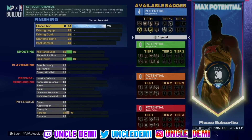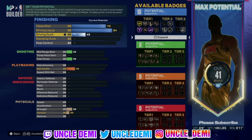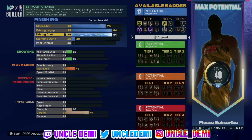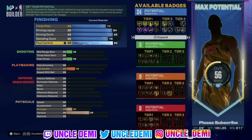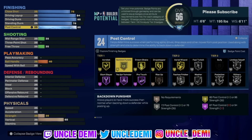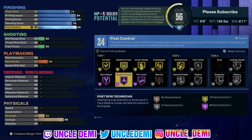He's a shooting guard, right-handed, number 23. We're going 6'6" of course, 195 pounds, and a 6'11" wingspan. Body shape: built — we're talking about a goat here. We're going 75 on close shot. We're going 84 on the driving layup — Zach Levine's the best layup package so we're good there. He had an 80 driving dunk but we're going 85 just to get posterizer on silver. We're going 78 on the standing dunk, and post control all the way up to 85.